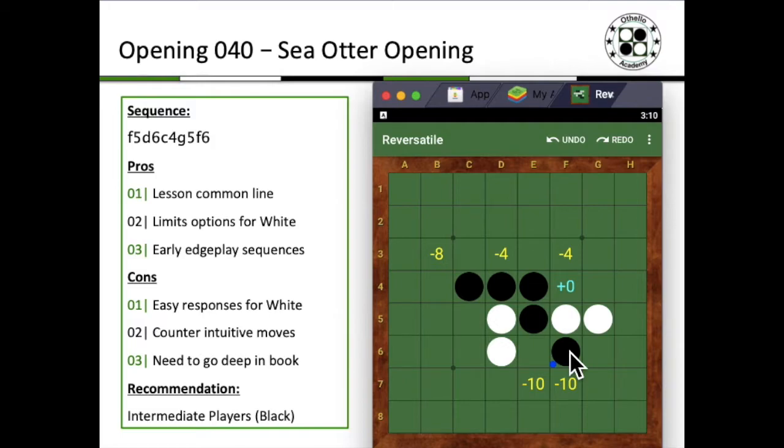The flip side is that even though there are limited options for your opponent playing white, it could actually be quite easily derived just by thinking about group small inside or more of a centralization logic. So for black, it would be a little bit more counterintuitive.